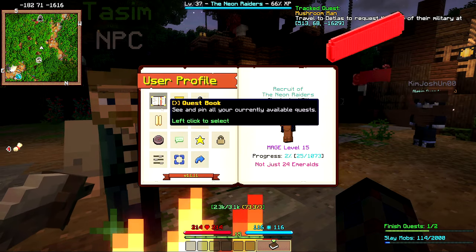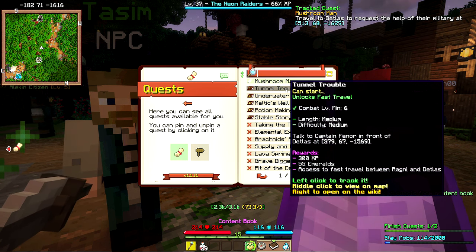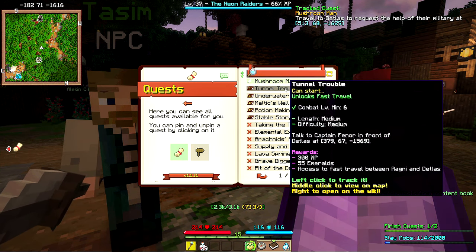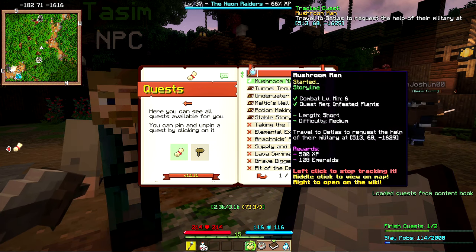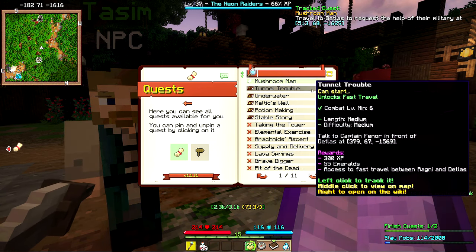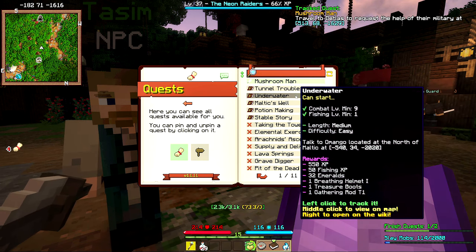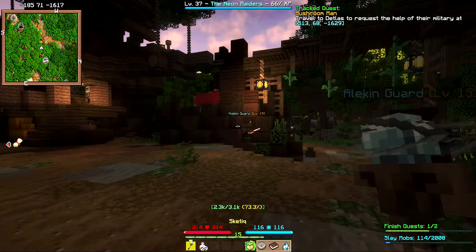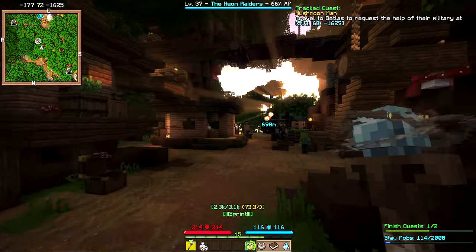We wonder if there's anything else to do around here before heading off. There is the Tunnel Trouble quest which looks quite nearby. Tasm is going to follow us, so let's head to Detlas.